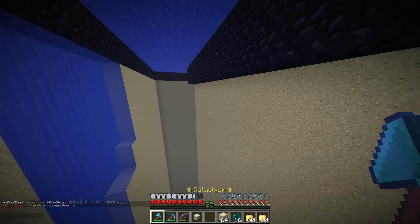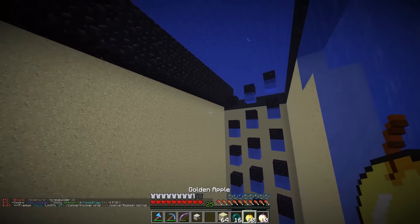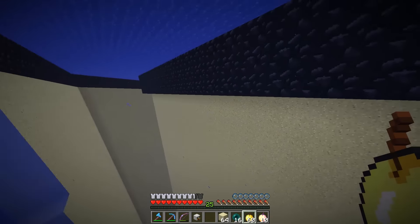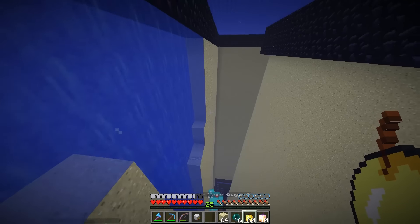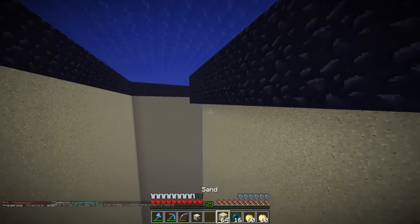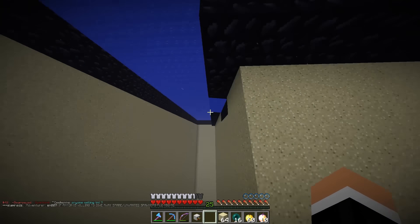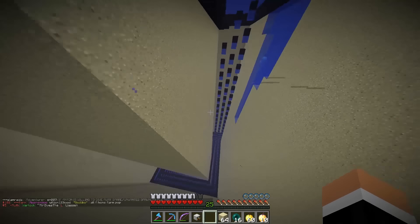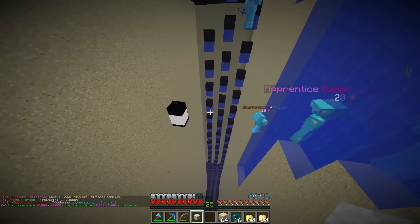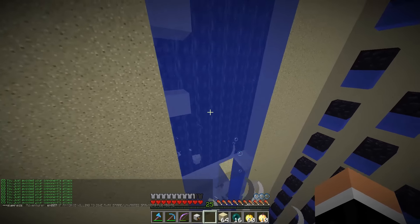We've got this sand wall to go through, then a dry wall, and then we're into a regen chest room. Hopefully it's got good loot. It won't take us long because we're canning at pretty much the max height, so the sand walls don't really work here. Adam mentioned these sand walls dropping will set off a redstone signal inside the base that triggers water over their mob farm — which is really cool.